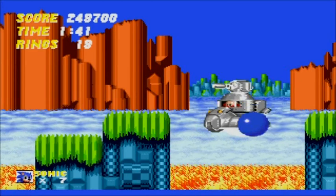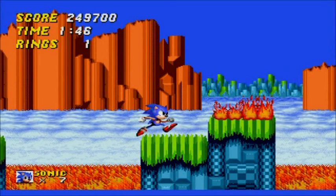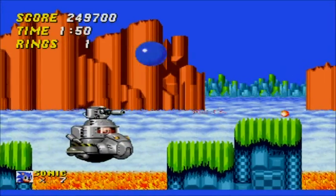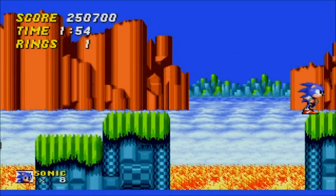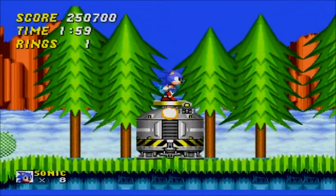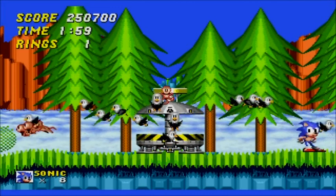I don't know what happened here — normally I get him, I kill Eggman no problem, but I must have jumped too early. Oh, extra life! What you do is jump at him as soon as he pops up a bit, and then bounce on him until he's dead.